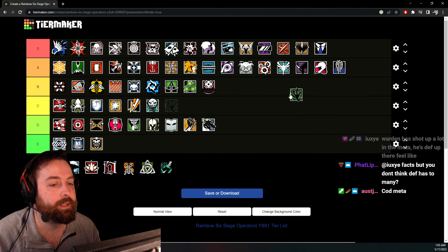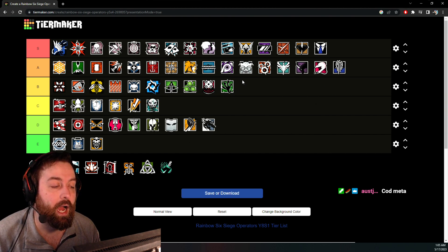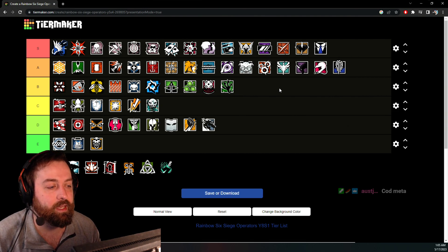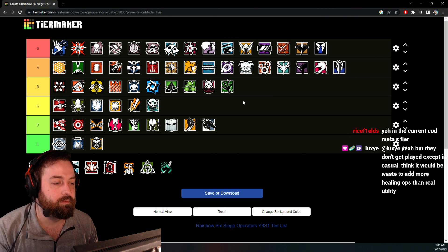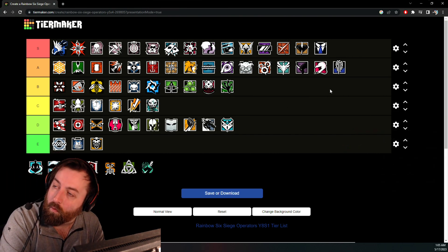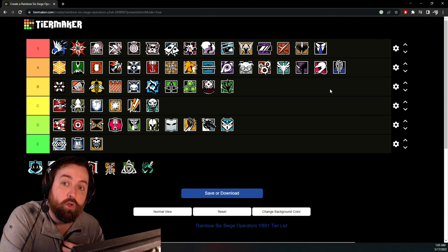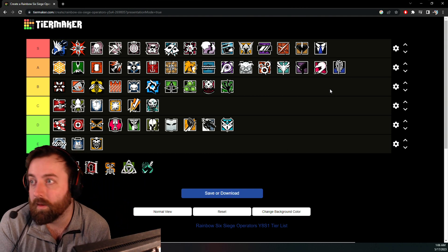Amaru — B tier. Kind of situational but kind of really strong. She has a Hard Breach Charge and there are a lot of Amaru plays that only happen because you're Amaru, so B tier. Cali — around B-C range. Can be really strong but you're forced into a singular playstyle that's a bit limited. Not going to have a lot of opportunity to do a lot of different things. Cali is fun to play but overall not doing anything super special.